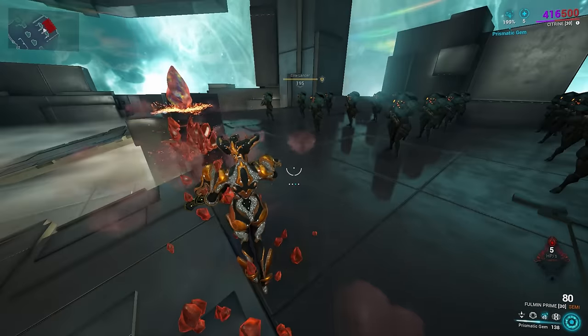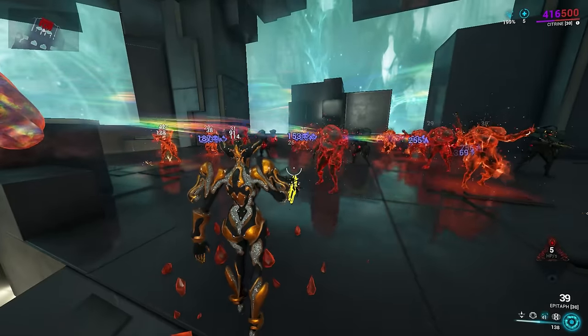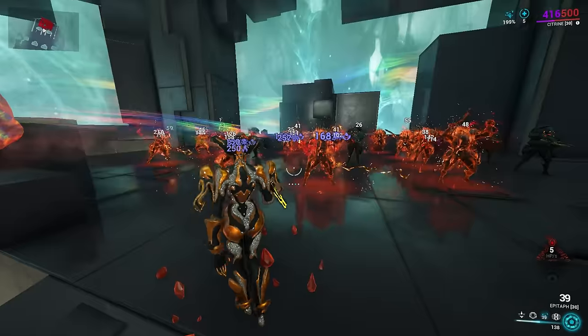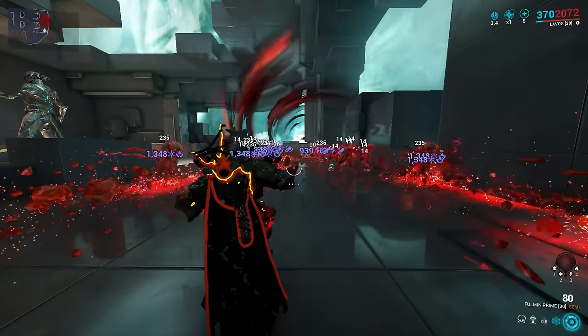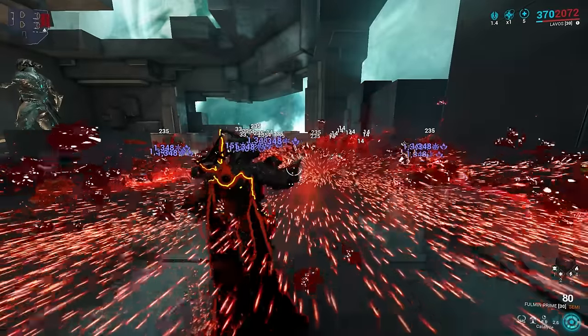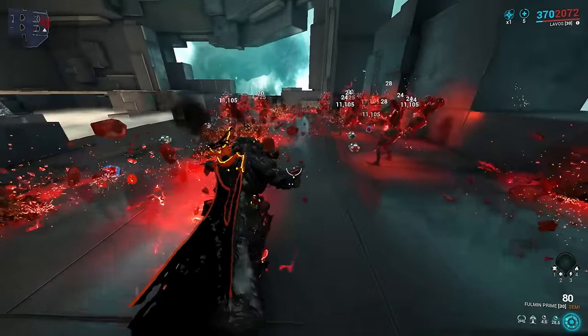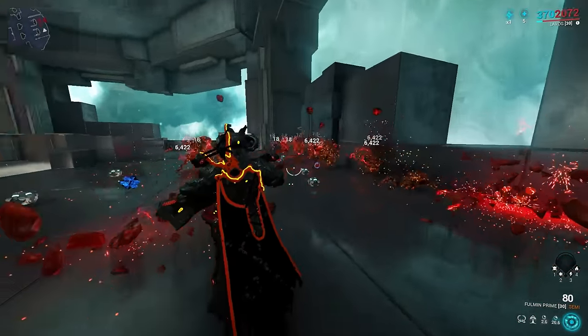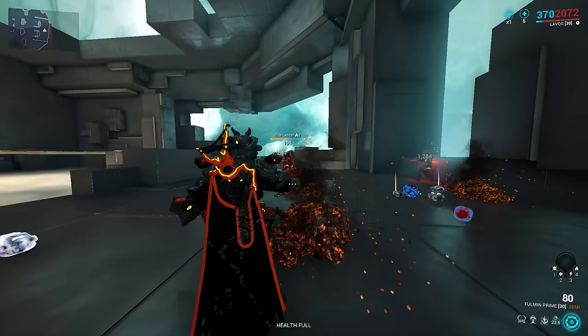Citrine's Prismatic Gem is basic enough to deploy and use, and you can enhance its damage with these shards, though in many cases that may not be the damage you're relying on. Lavos can shove Electric procs into any of his abilities, and it comes innately in his Transmutation Probe. If you're using his Catalyze for damage, the shards can help buff that a little further, though any new status proc applied will be 10 times more effective than a Violet Shard.